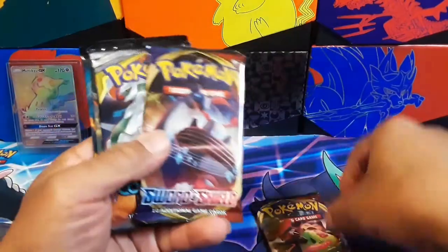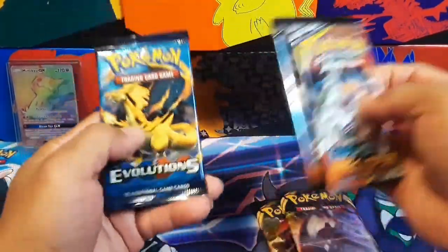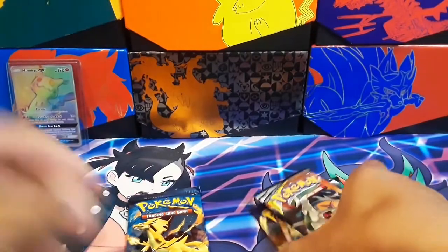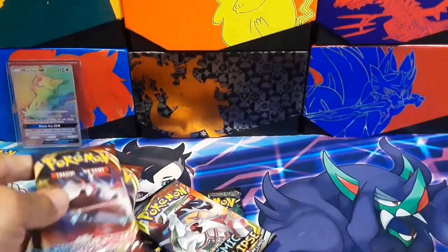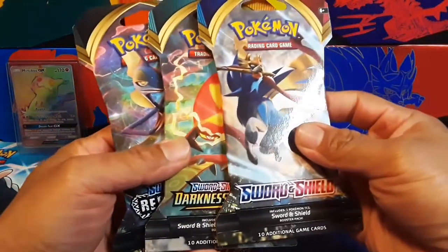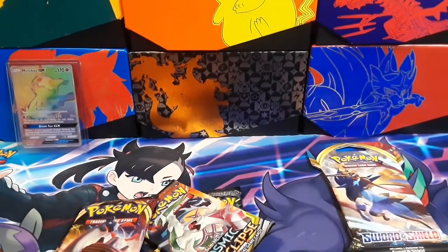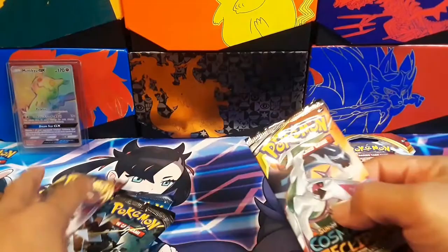They come with Sword and Shield Base, Cosmic Eclipse, Burning Shadows, and Evolutions — oh my, was not expecting that! So that means I'm going to open up — I had three choices because I didn't know — so I'm going to open up this one. Let's get into this, put those to the side.